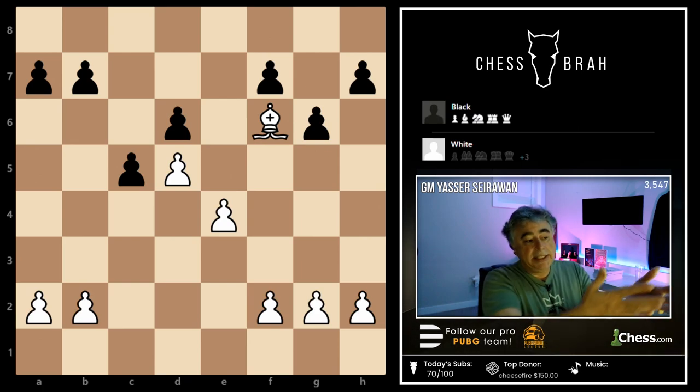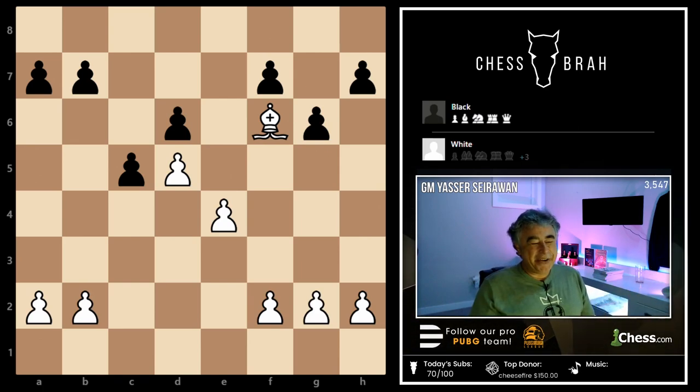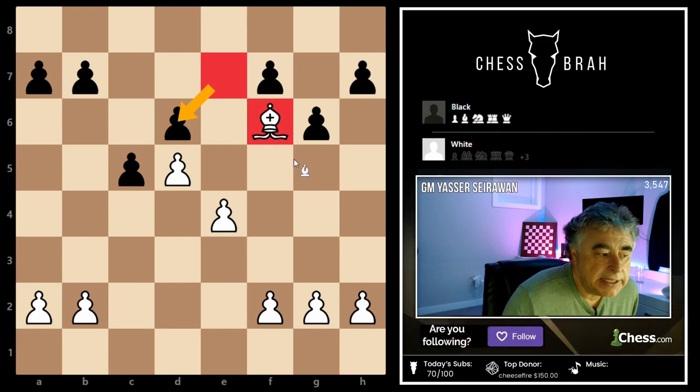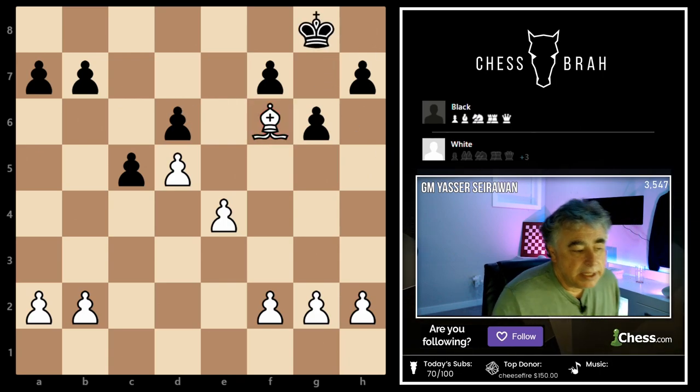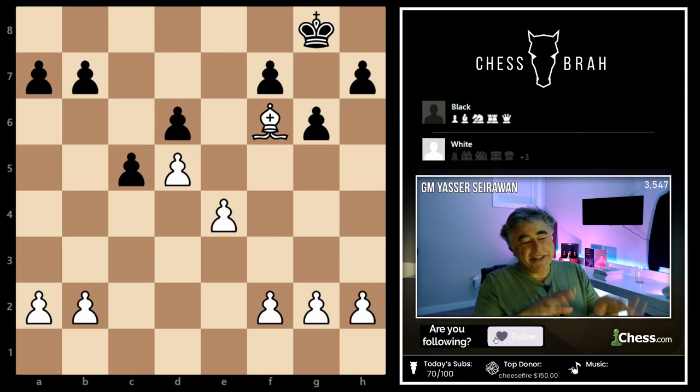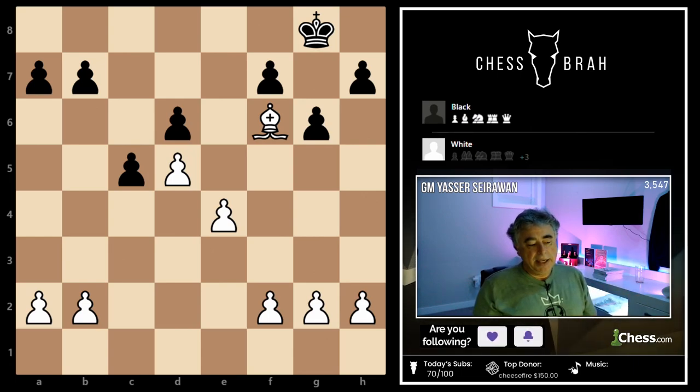I think the best square for the bishop — everything else being equal — is f6. It's deeper into black's territory and controls a lot more squares from that perch. Furthermore, you might want to play bishop e7 and bishop takes d6, and if the black king were sitting on g8, that bishop on f6 would create all kinds of checkmating ideas.